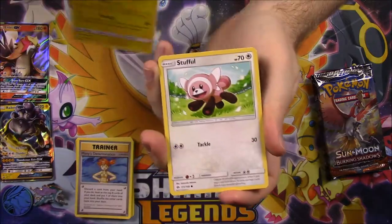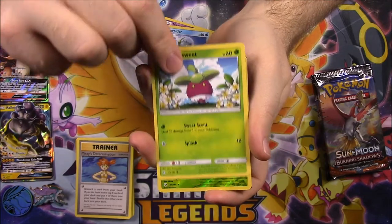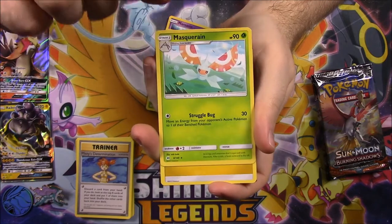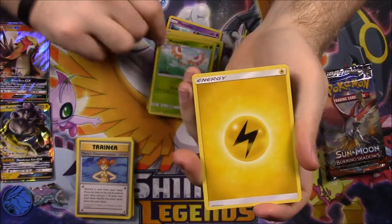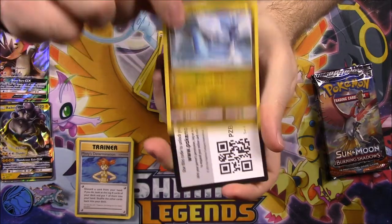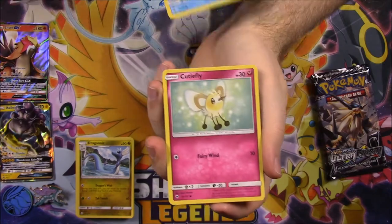Next up is Sun and Moon. We start with Togedemaru, Stufful, Mareanie, Dewpider, Bounsweet, a Shiinotic Reverse Holo which is cool, and a Masquerain as a rare - I didn't know Masquerain was a rare in that set, apparently I missed it. Then Electric Energy, Pokémon Catcher, Golbat, Dragonair, and the code.